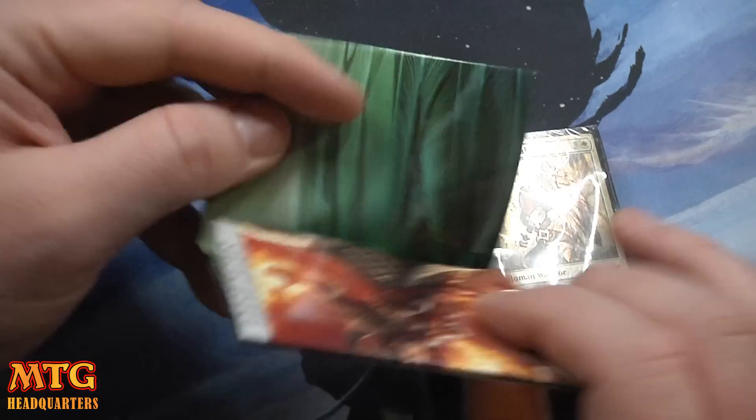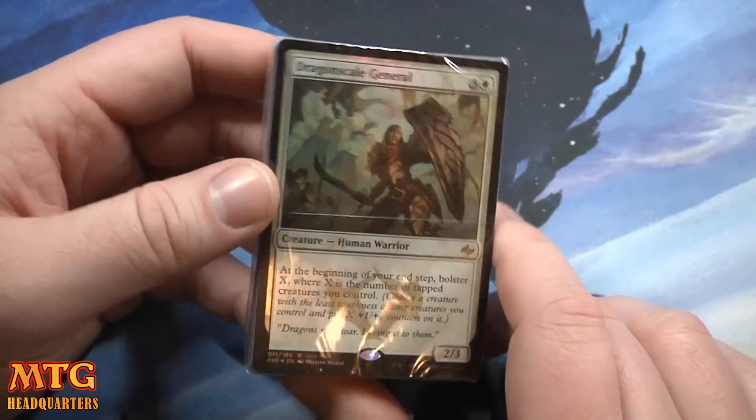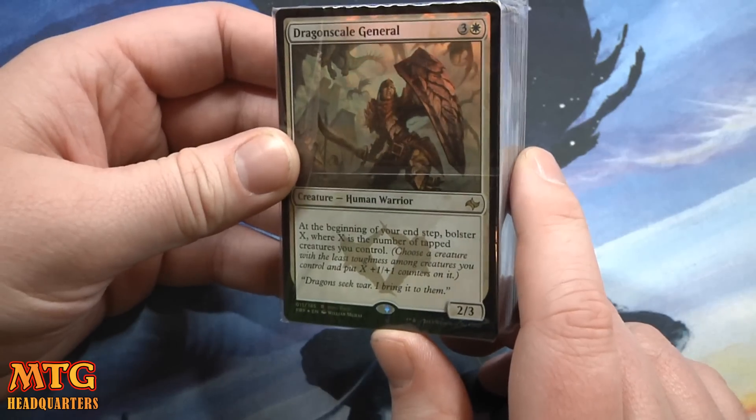So if you want to learn how to play the deck and you're new to the game, they have the how-to-play guide here. Here's your foil Dragon Scale General — at the beginning of your end step, Bolster X, where X is the number of tapped creatures.